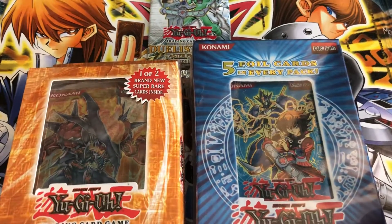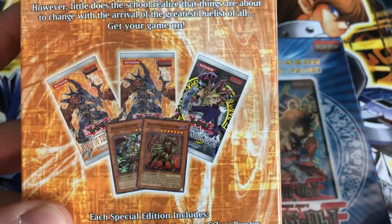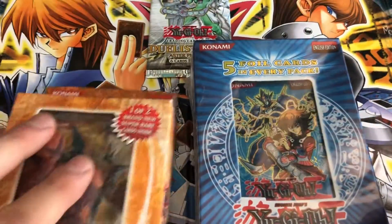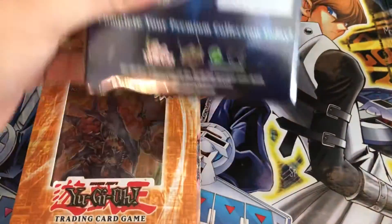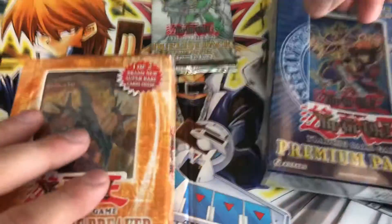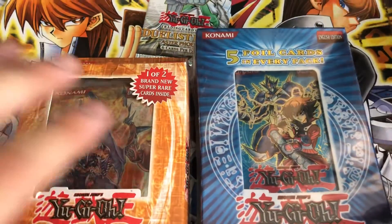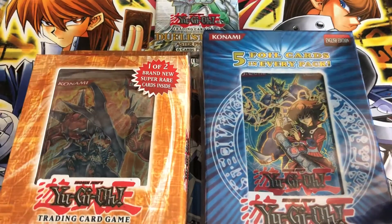Today we will be opening Force of the Breaker Special Edition, which comes with one of two variant cards — Winged Rhinos and Phantom Beast Rock — and Premium Pack 2, which is like Premium Pack 1: comes with all holos and some awesome E-Hero fusions that I still consider older E-Heroes. Hopefully looking to add them to the collection.